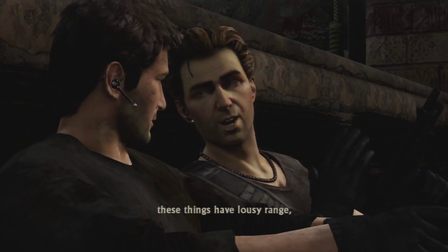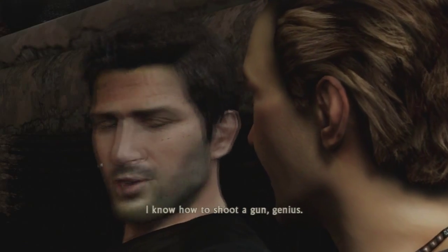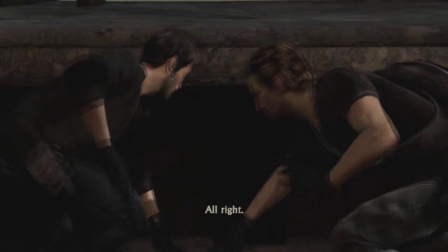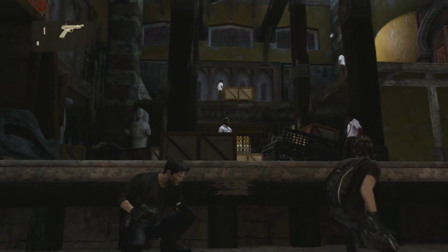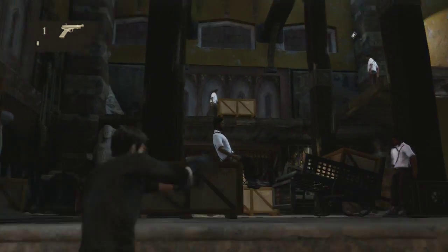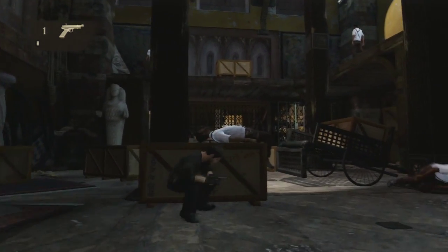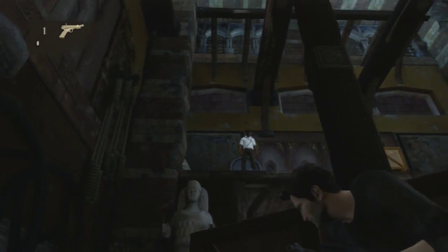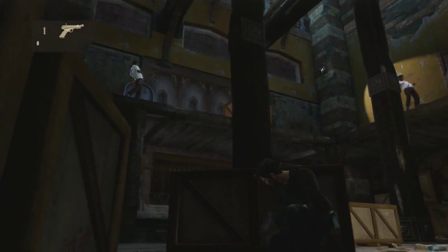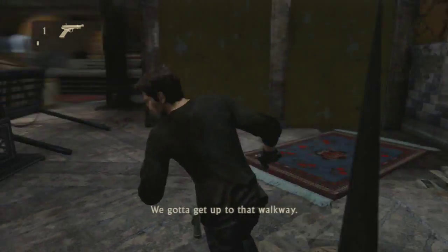A little bit of advice — these things have lousy range, so we still have to get in close. I'm going to take out the guy on the left and Flynn's going to take out the guy on the right. I recommend aiming for the head — that way it makes this a lot easier. Make sure you get in a little bit closer. Flynn should get the other one, but if he misses you have a chance to shoot the other guy.